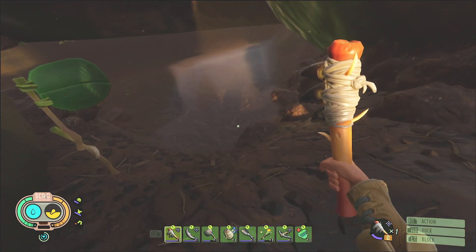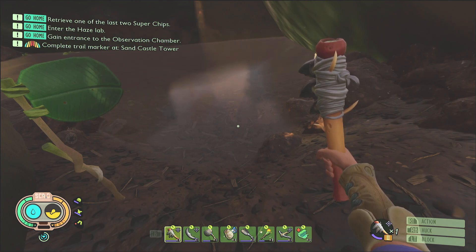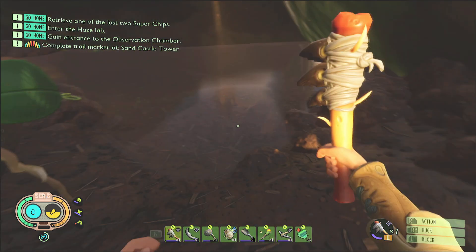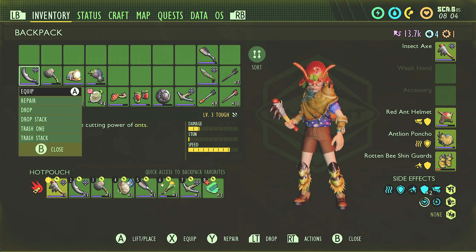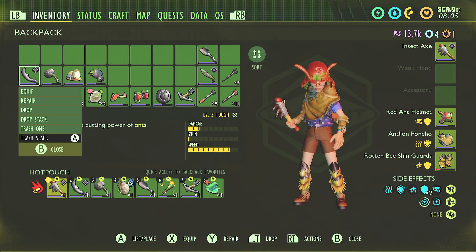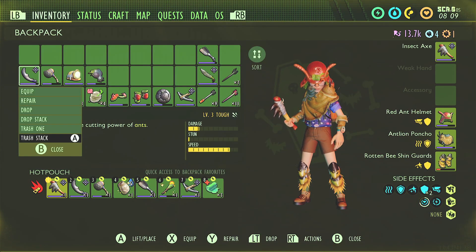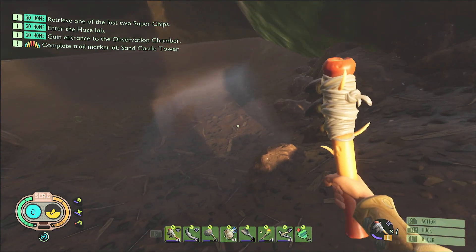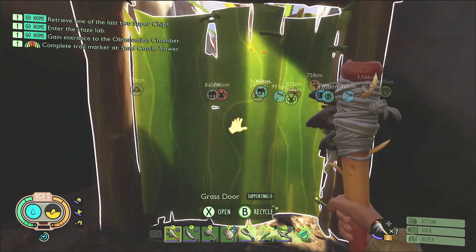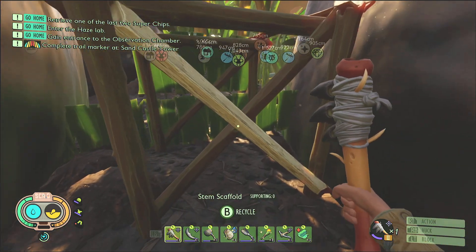You're going to walk up to this spot and see about 700 pieces of apple and hot dog. You're going to want to pick up every single one of them. Then go to the item, right trigger — if you're using a controller, go up, then hit trash stack, and you'll have to confirm it. So it's right trigger, up, AA. You're going to do that and just continue to pick it up and trash it all.